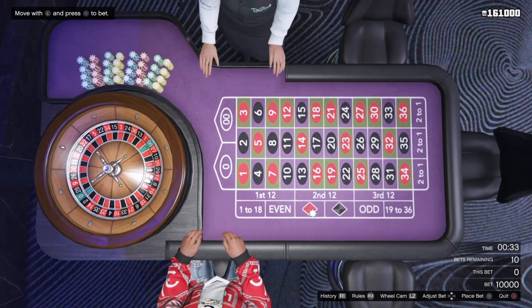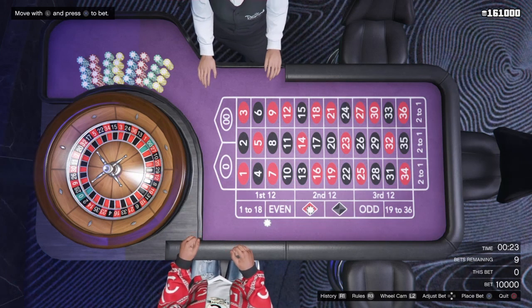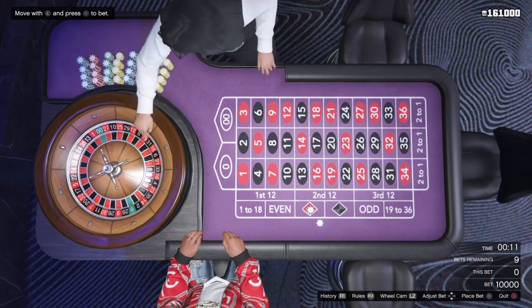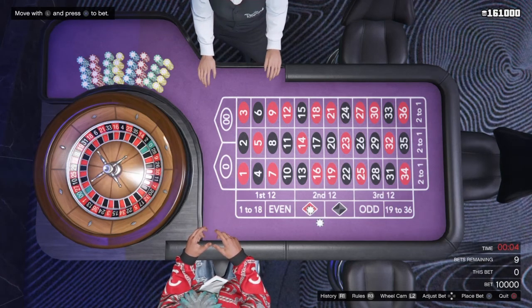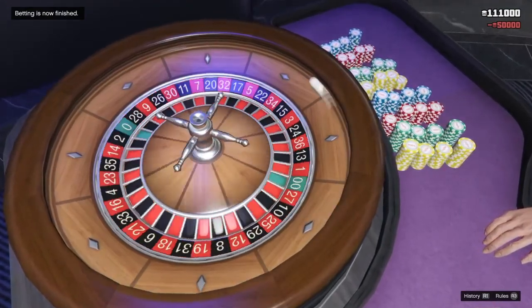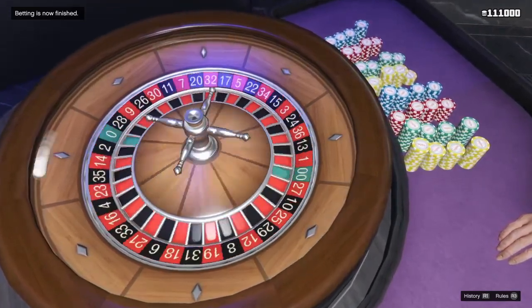Now place your five max bets again: one, two, three, four, five. All you have to do is the same thing — if you're going to lose, hold down your PlayStation button and close application, and you should still have your money when you load back in. Hopefully we win again. If we do lose, I'll show you that I still have the money when I load back in.